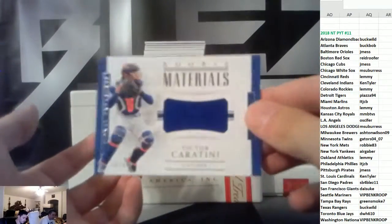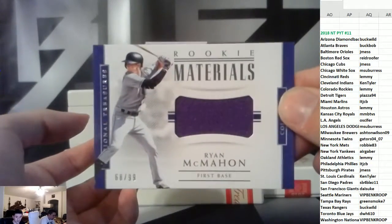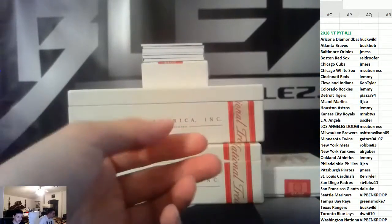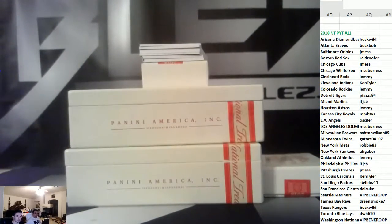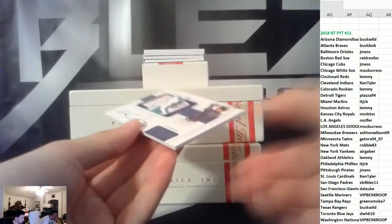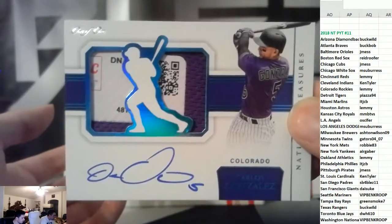We have Victor Caratini to 99, Cubs. Jersey of Ryan McMahon, Rockies, to 99. Jersey and bat of Snyder, Dodgers. Oh wow — no way. To 99, usual. We have a tag — patch with an auto numbered to one of Cargo, Rockies. No way! That's sick.